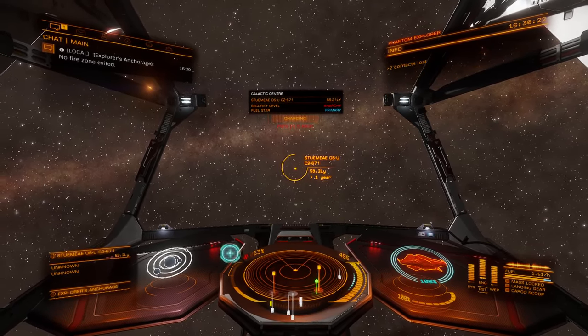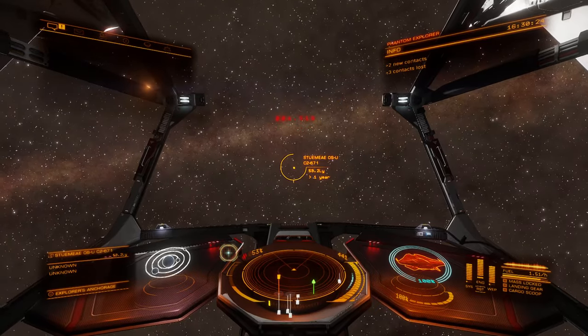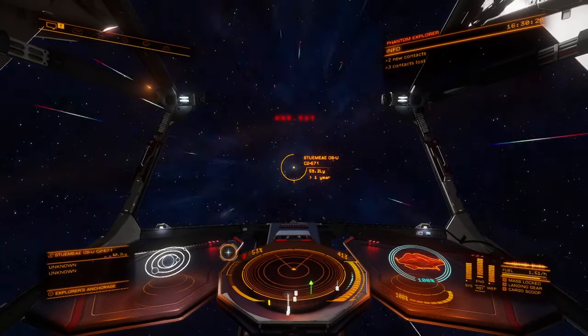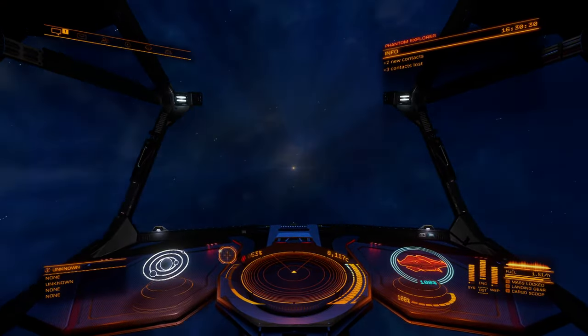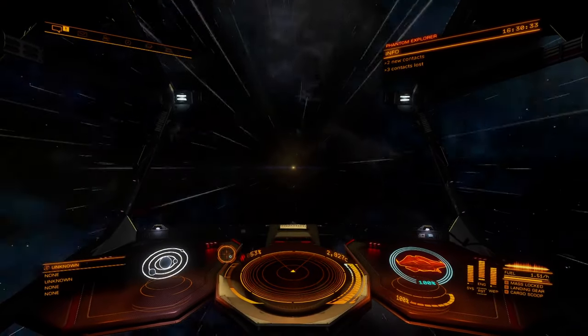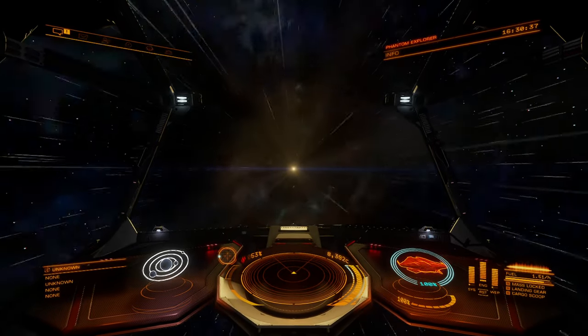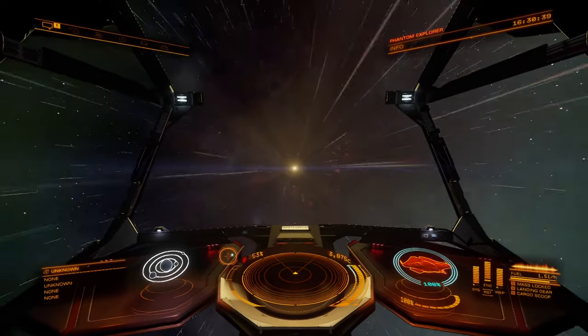The repetitious pattern we use going through all of this is: we jump into a system, hop into the system map, see if anybody has scanned everything there already. Given that we're really close to a very popular destination, I have to imagine the first 15 or 20 systems that we hit are probably going to be like that.